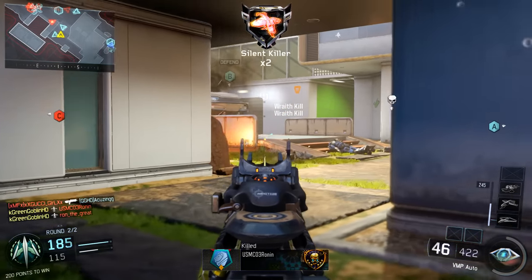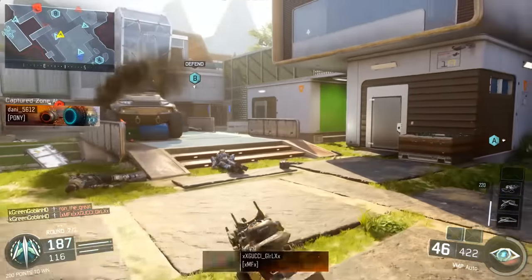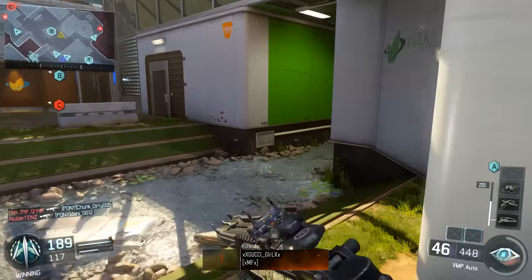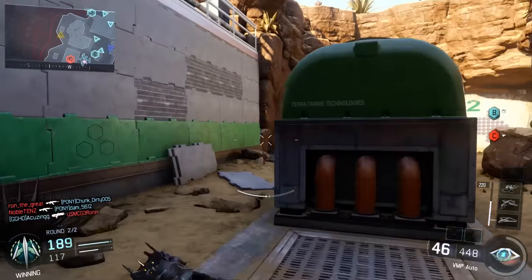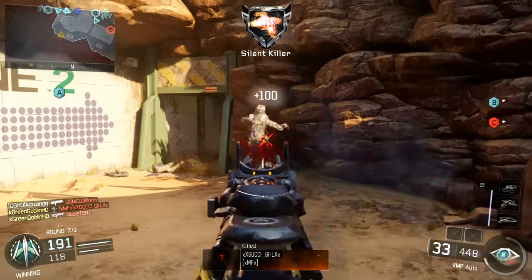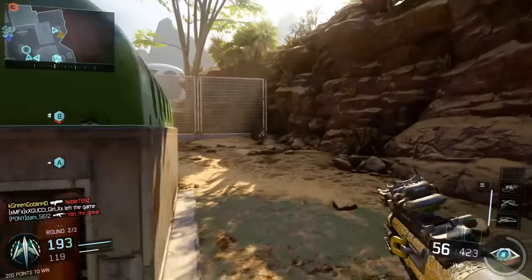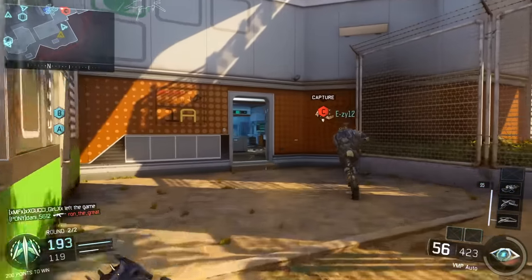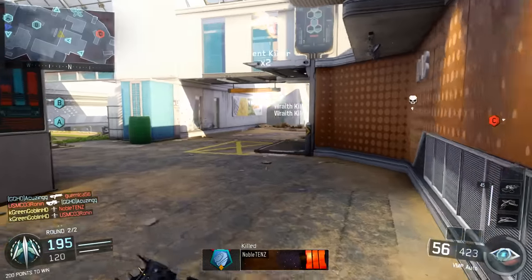You guys can see here I get the nuclear and I'm just going off with the Wraith. The Wraith is so good on Combine - it's just ridiculous. My tip for the Wraith: you can put it in the middle if you don't know where they're going to spawn, or if you know where they're spawning - like right here, they're going to be spawning at C - I put it over C and just let that thing rain down on them. And that's basically this gameplay coming to an end.